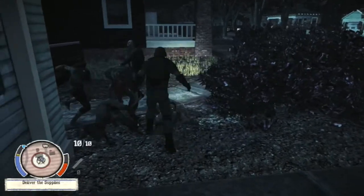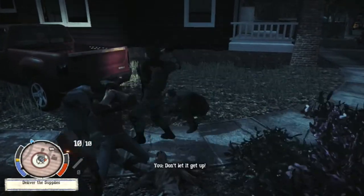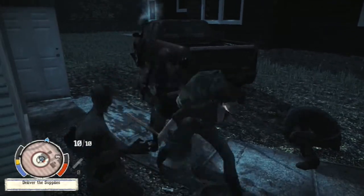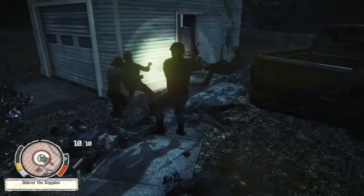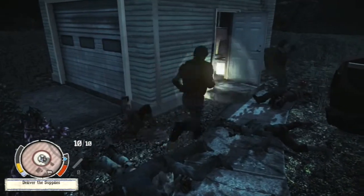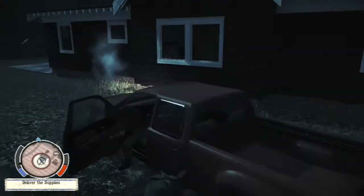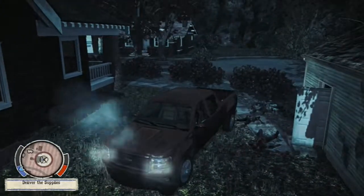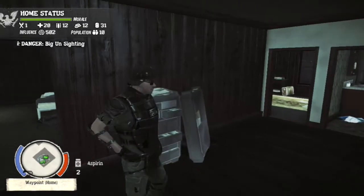There are like six levels of Breakdown. There's the first level which is obviously the first one, and then you go through these challenges — like hitting zombies with the car door 500 times. You unlock a character and then you've got to go rescue them so they can be part of your crew.